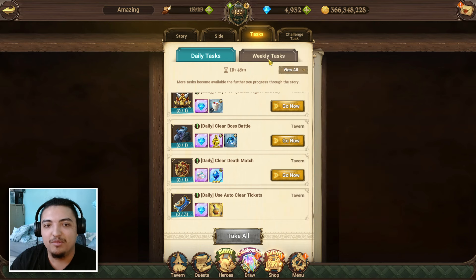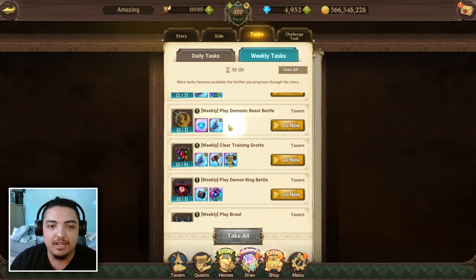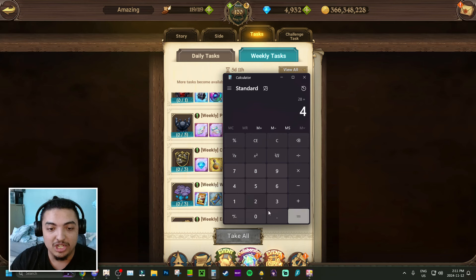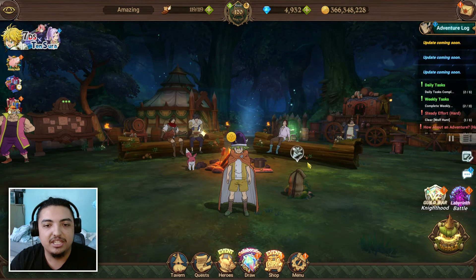The next important thing is your weeklies. In your weekly tasks you're going to be getting two gems from playing Demonic Beast Battle, and another two gems from your Knighthood Boss Battle. So we add another four gems, bringing us to 32 gems from your daily and weekly tasks alone per week.